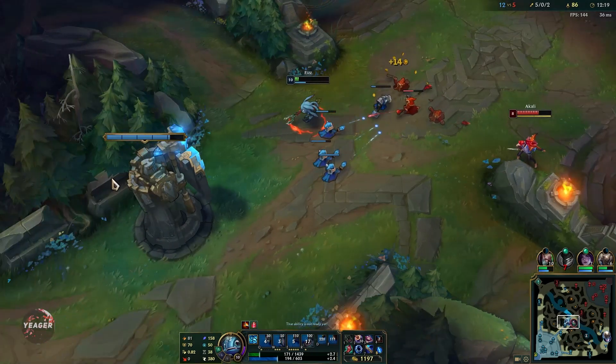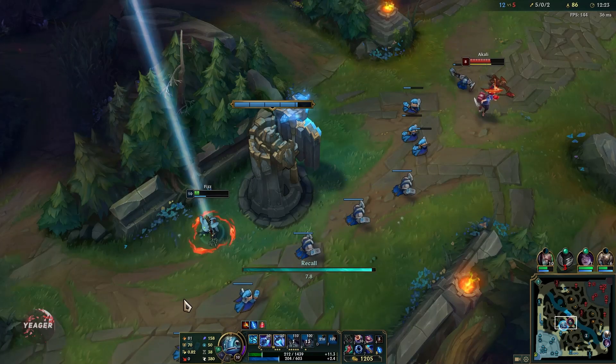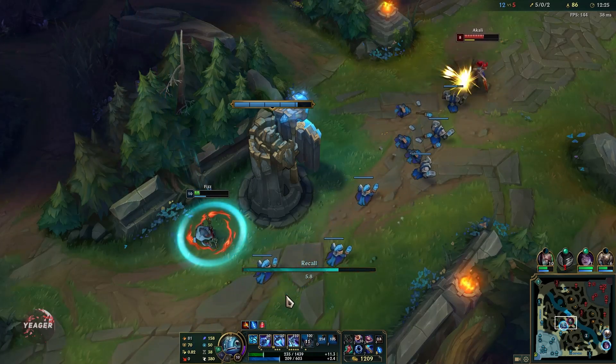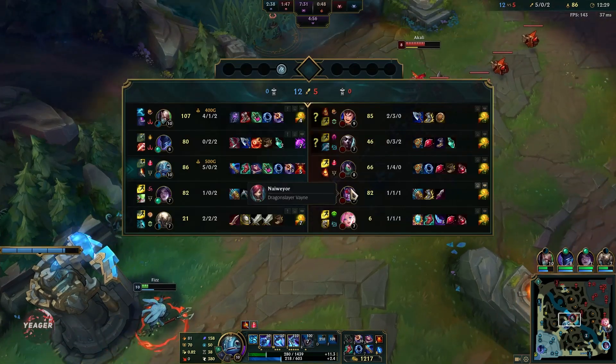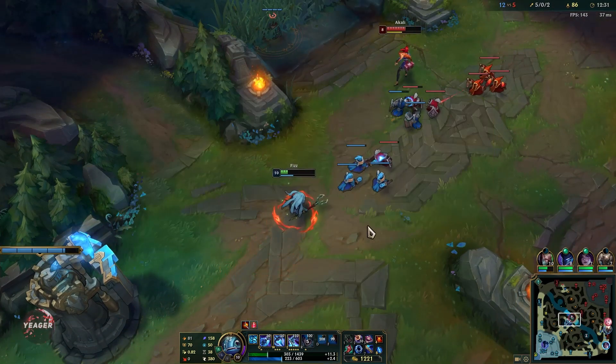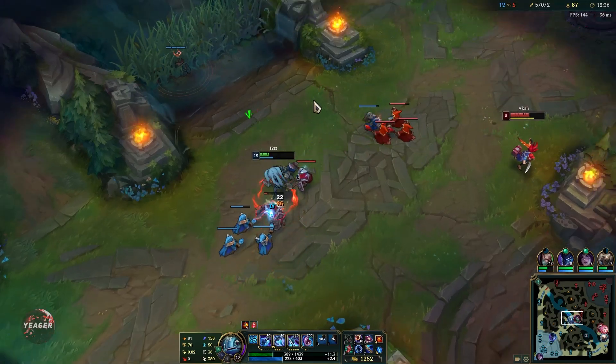You can see how slippery Fizz is. I constantly move back and forth trying to dodge the second part of her ultimate — if I didn't, I would have died. This is a really terrible matchup for Fizz normally — if the enemy Akali is really good, you're going to struggle a lot until you have level 6.